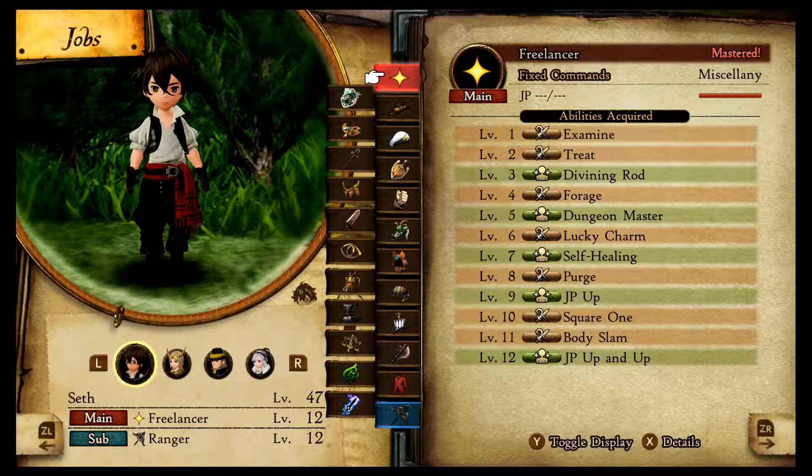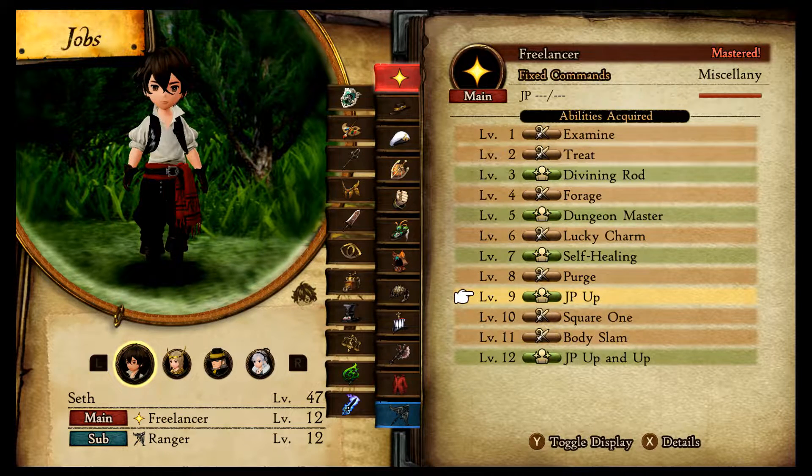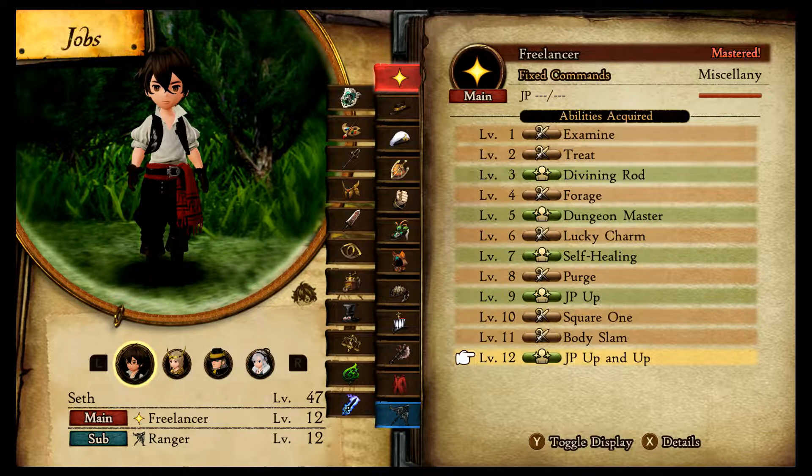Not gonna lie, I kind of slept on that so I had to go back and max out everybody's. But this does help — it has a lot of abilities that help you grind in the long term. More specifically, JP Up and the better one, JP Up and Up. You level up your job very very quickly and it makes grinding way more easier, so please do not sleep on your Freelancer job.